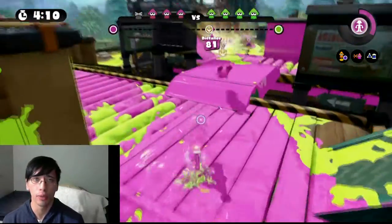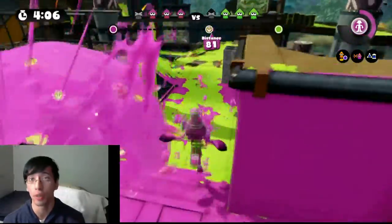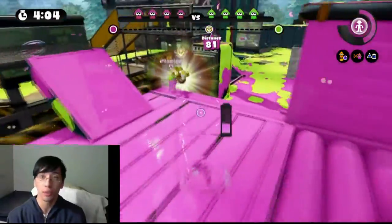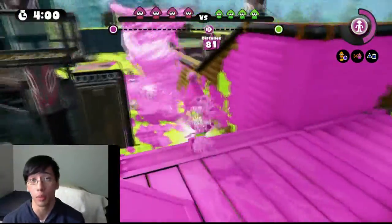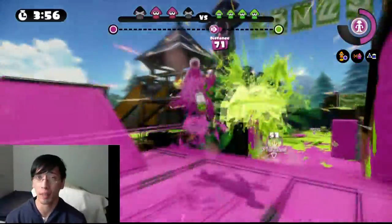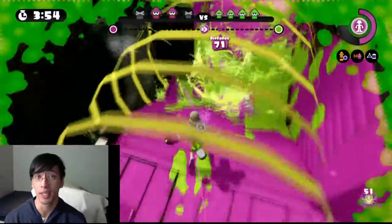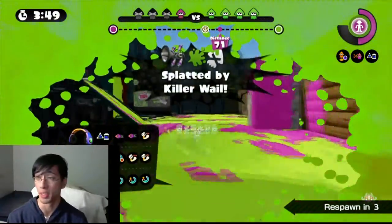Number 1. On Camp Triggerfish, do not push down the middle path with the Rainmaker. Do not go down the middle. Why? As my teammate here will demonstrate, going down the middle will leave you vulnerable to ambushes from all sides. The enemies can attack you from the left, from the front and back, and from the ledge on the right where the snipers always sit.